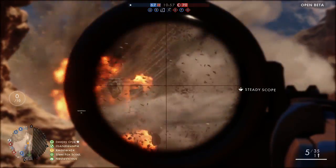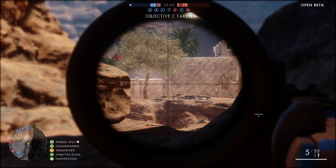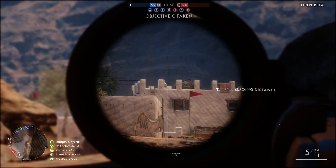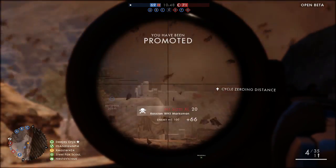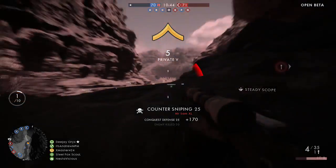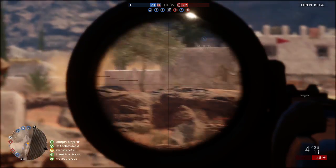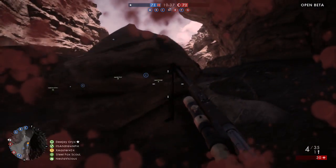I keep coming back here, I'm just trying to snipe some people. That tank is going to get me. Yo, there we go — got him! Rank 5, I'm only 10 away. War bonds earned — that's the currency in Battlefield 1.